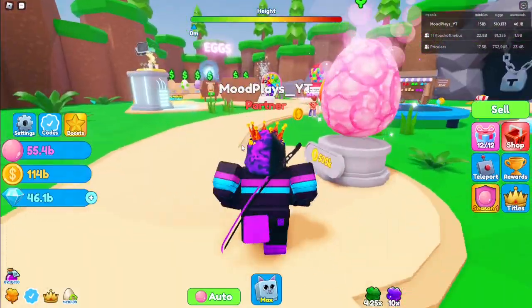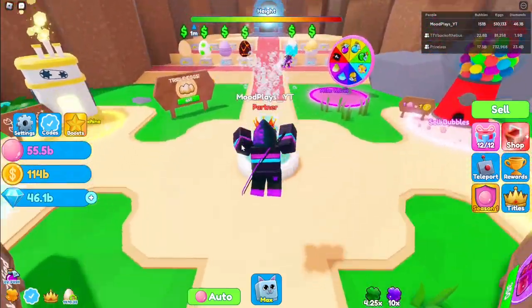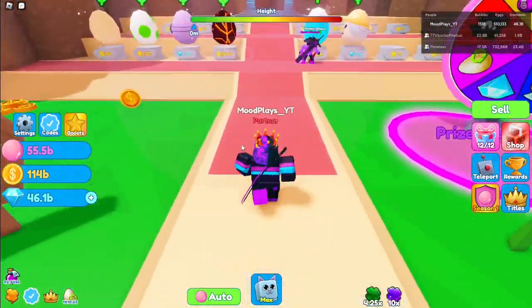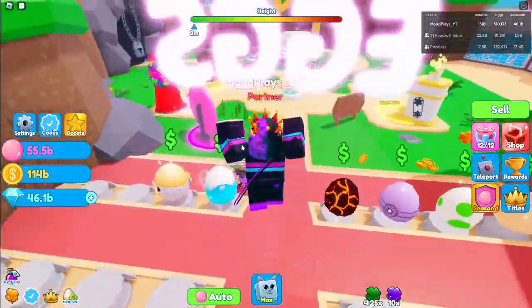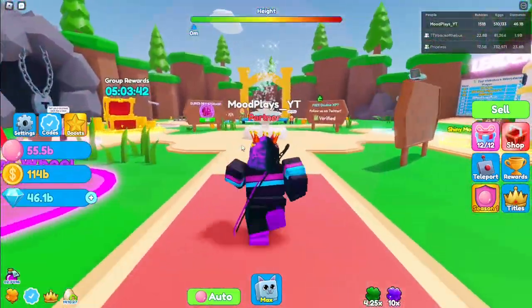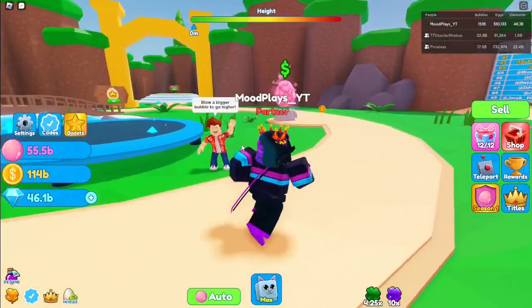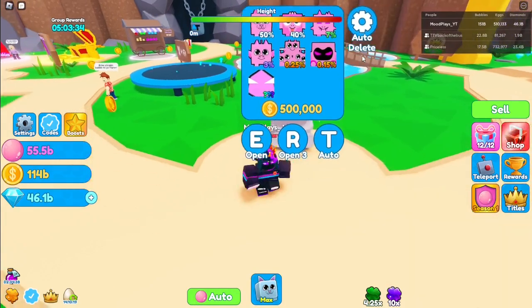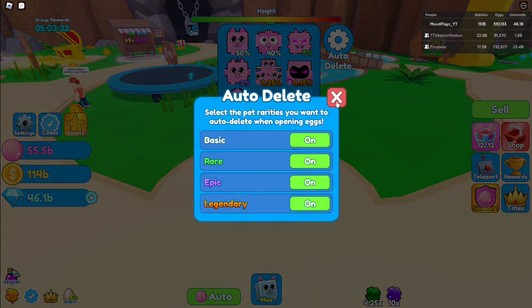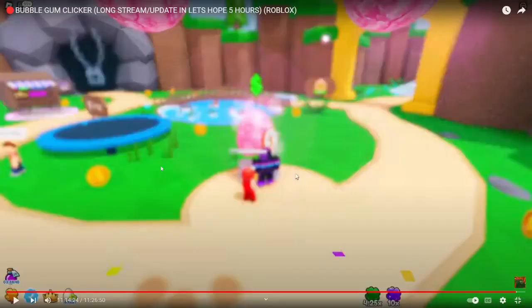Hey guys, welcome back to a brand new video! Today we're back in Bubblegum Clicker. I hatched a secret — and not just any ordinary secret, it was a limited secret. There's only one limited egg in the game right now, and that's the Season 1 egg. I got really lucky and finally got the secret, and the good thing is it was on stream so I can put the clip in right now.